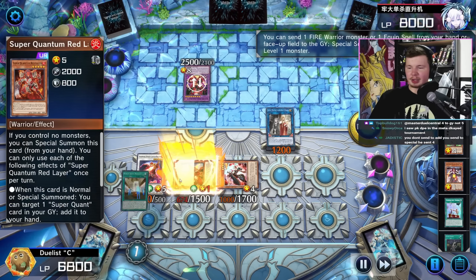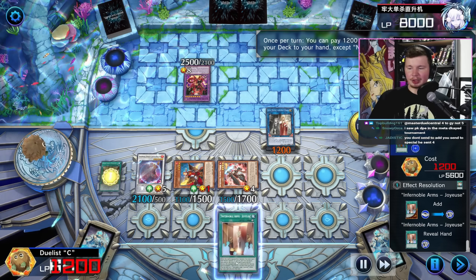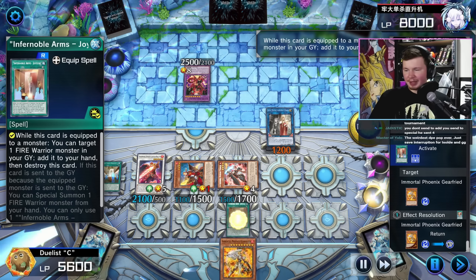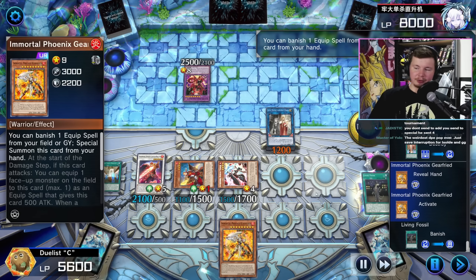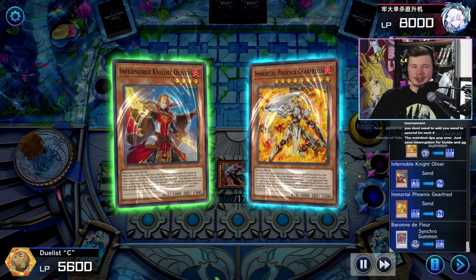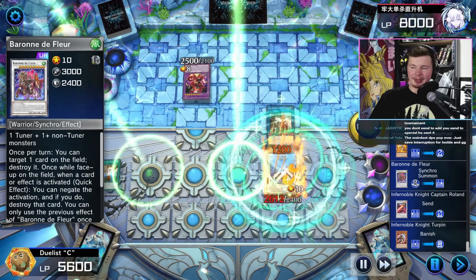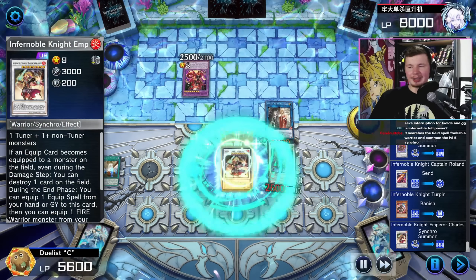We get Oliver, Oliver discards the Red Layer. We activate the Field Spell again - not a hard once per turn. Search the Infernoble Arms Joyeuse and equip it. Then Joyeuse effect - add Gear Freed to hand and pop the Joyeuse. Then Gear Freed effect - banish one equip spell from the grave to special summon it. Gear Freed is so awesome in this deck, I'm glad this card is actually good for something. So we summon out a Baron de Fleurs, and using those two we go into our Emperor Charles. Let's see this stuff in action.